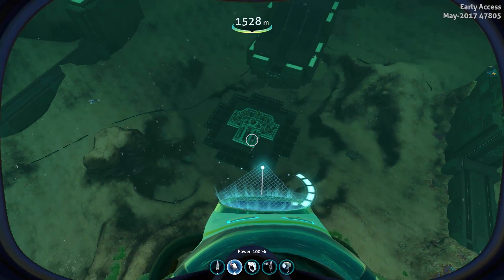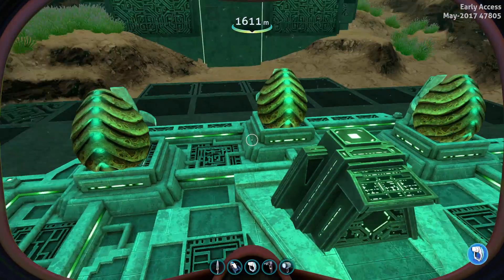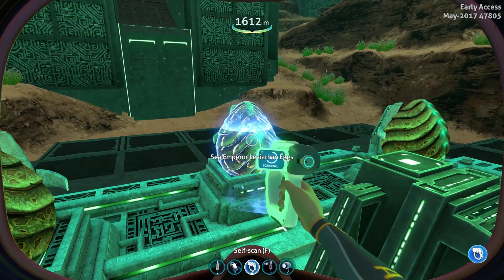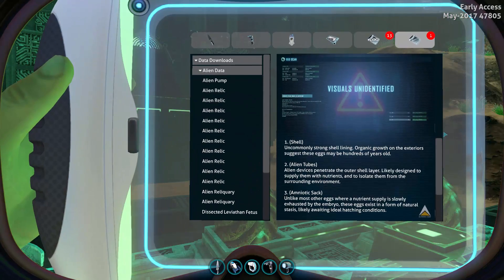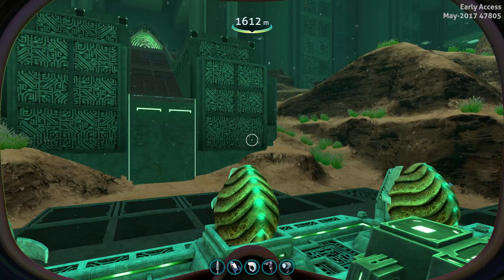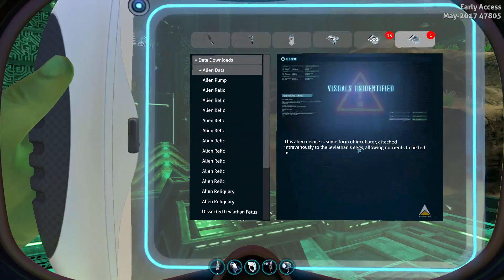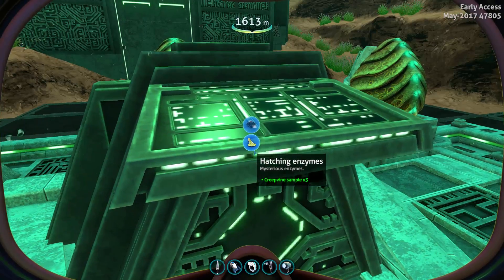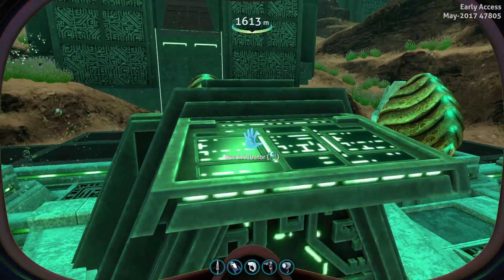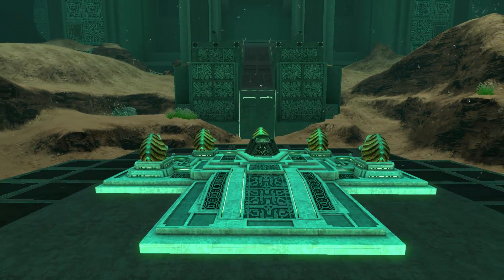There's also the egg incubating platform right here now, and I think we should be able to hatch the egg, so let's try that. I really like the glowing effect on here. And we can scan it — Sea Emperor Leviathan eggs. Just pause the video to read it. We can also scan the incubator device. That's not much. So we need hatching enzymes. I think we should do this — it only costs creepvine samples. I think something's gonna happen. I hope.